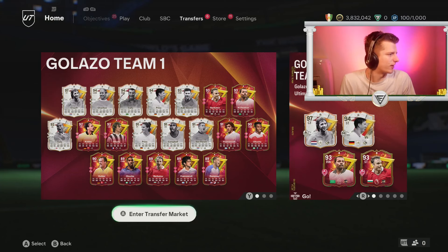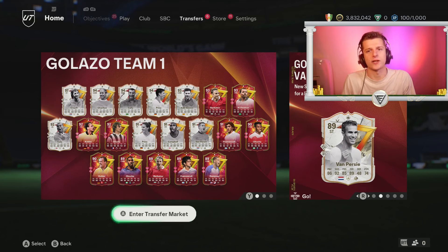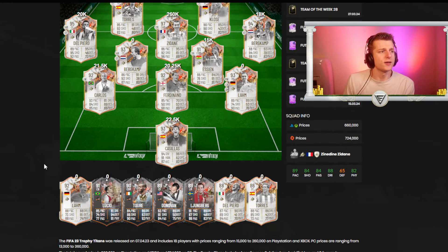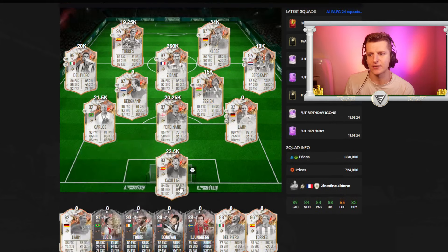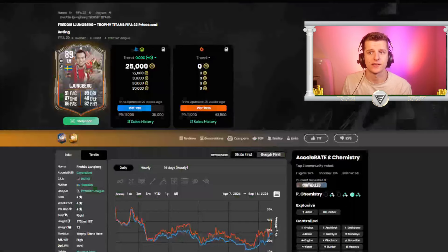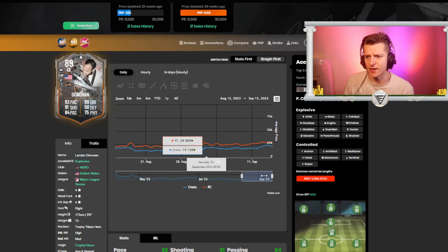We also have some fodder cards in this team — Dempsey, the 91 Prince, the 94 Prince. We're going to look at the cards that weren't really in high demand but were fodder, and see how well SBC fodder performed last year. We had 89-rated cards with Lundberg and Donovan, 88-rated with Torres and Del Piero, a 92 Larm, a 93 Casillas, and a 93 Kloser.